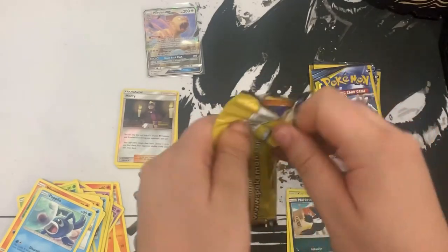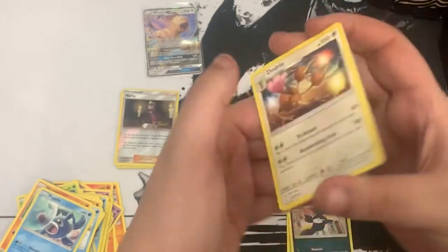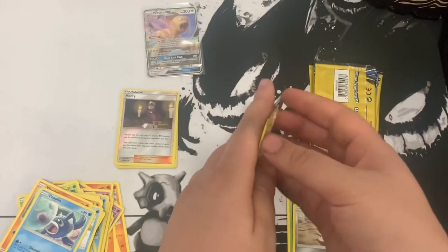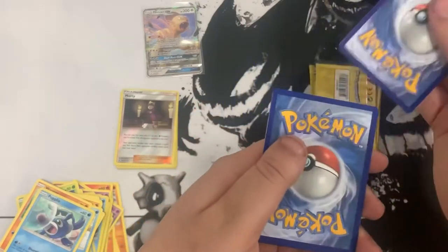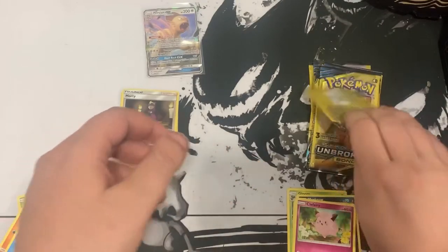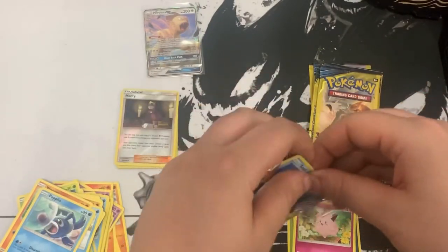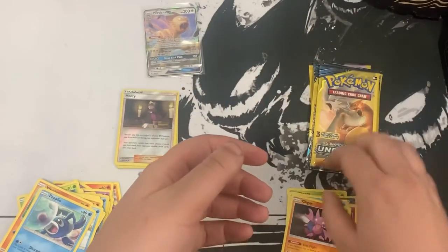Here we go - onto the front. We got Dodrio, Rhyhorn, and Meltan. Meltan is such an awesome Pokemon. Next pack: we got Fairy Energy, Lairon, and Clefairy. Not looking good for team right, not even a reverse yet. Let's just run through this one: we got Seel, Flygon, and Golbat. Next pack: we got Oddish, Wooper, and Lieutenant Surge's Strategy.